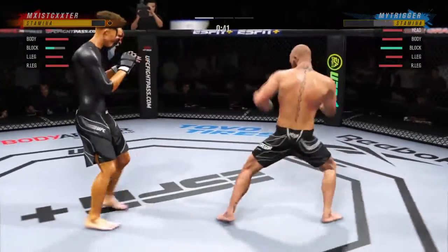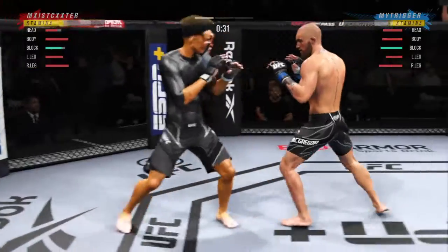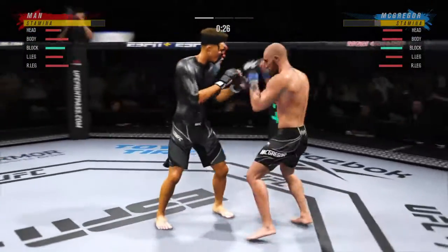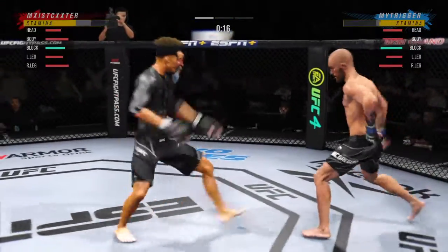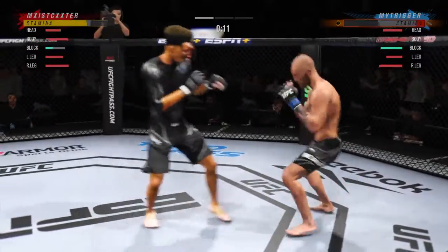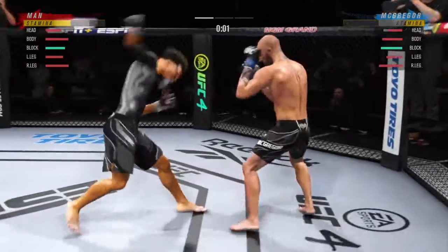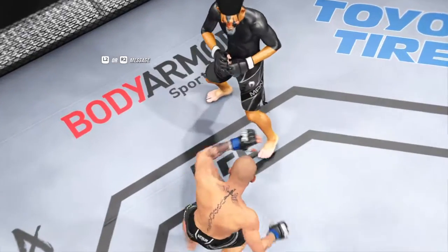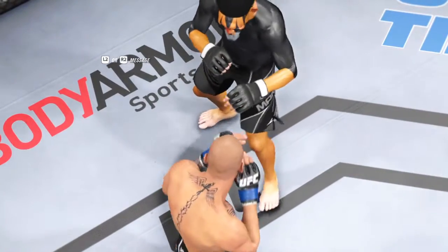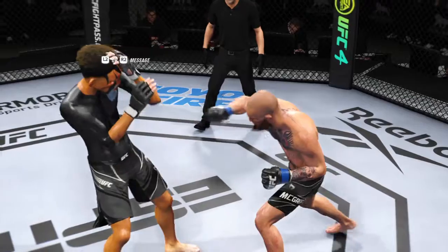He didn't like that left hand — he's got him hurt here. That horn signifies the end of the round. Let's take a look at some replays. The replays are going to be kicks — that's the story of this fight to this point. He is landing these kicks at will, just driving his shin into his opponent's legs, and it's really starting to slow him down.